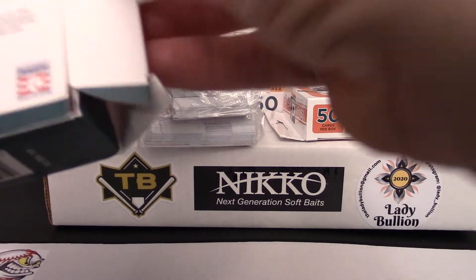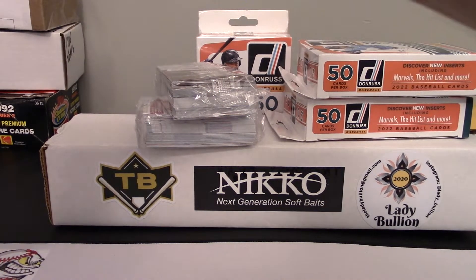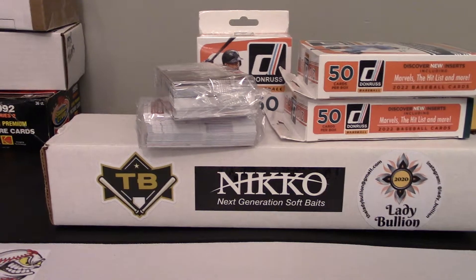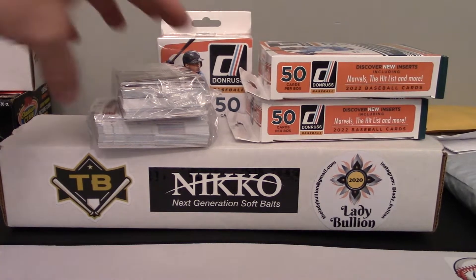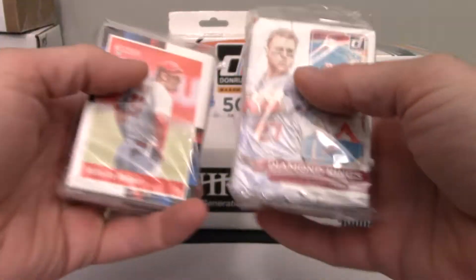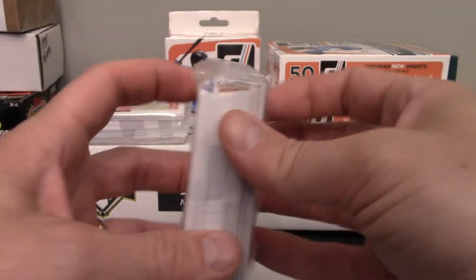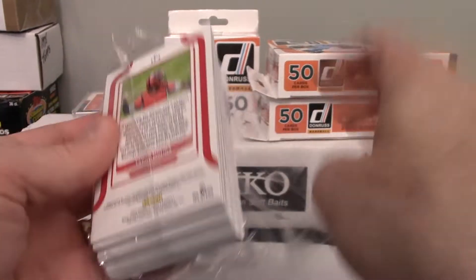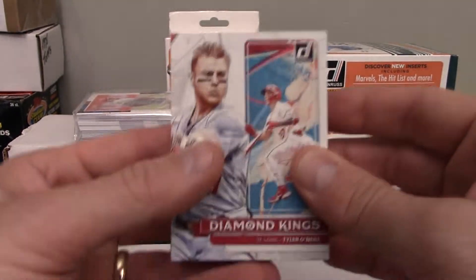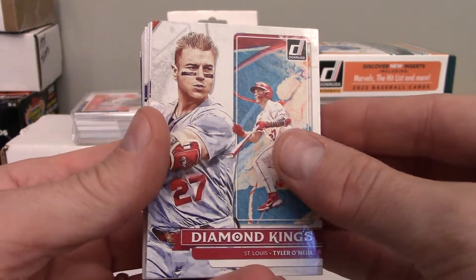I don't remember the card count from finishing this set. I'm trying to get this set done. Side view — doesn't look like we got a Relic hit on that. We got the Trout on the front of one and Tyler O'Neill Diamond King on the front of the other. That may very well be one of the cards I needed to finish the set off — I needed one Diamond King.